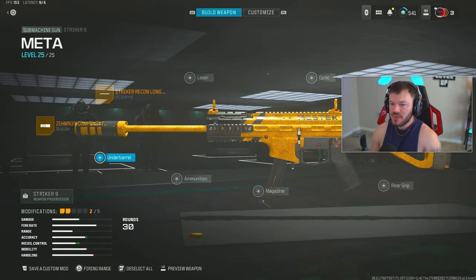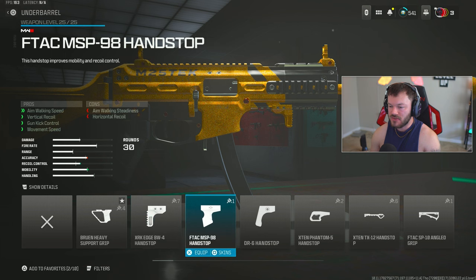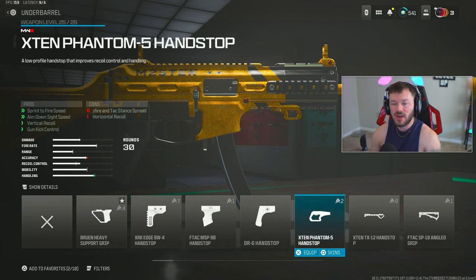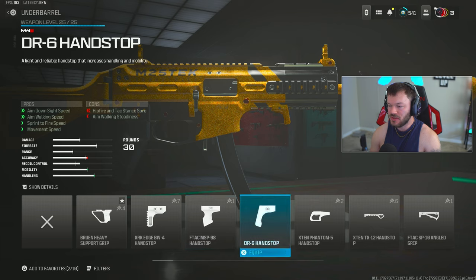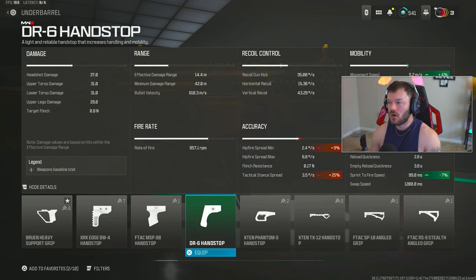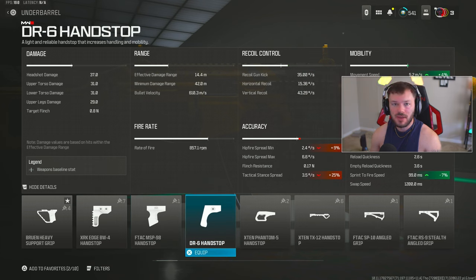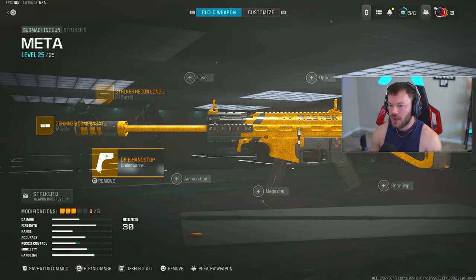Moving down to the underbarrel section — when building out an SMG, I use one of four attachments: the XRK Edge, the FTAC MSP, the DR6, or the X10 Phantom 5. There's really no reason to use anything else. For this build, I'm going with the DR6 Hand Stop, which increases overall mobility and handling. We don't need extra recoil control from the FTAC MSP since this gun is already very easy to control.